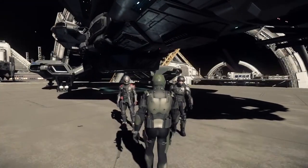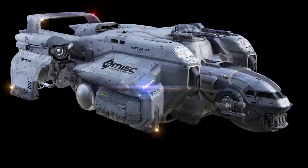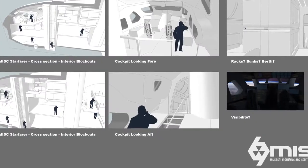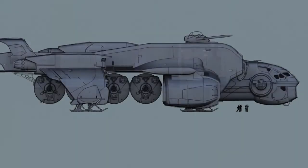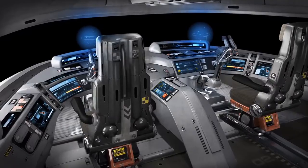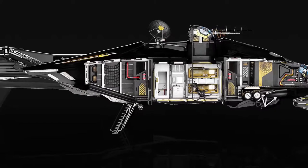Probably the very first thing we do in the process of creating a ship is come up with the role. That's the absolute most important thing. It's about taking Chris's vision along with the information supplied by Ben Lesnik — what its functions are — and then from there working with the concept artists and fully realizing a ship. So basically it works for design, it works for the game, looks cool, fits in with the manufacturer.